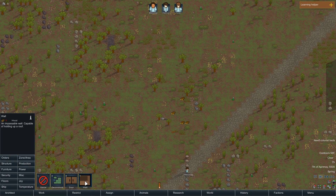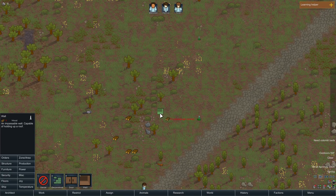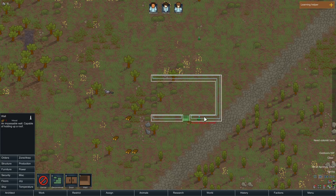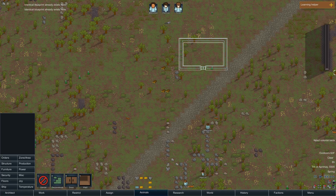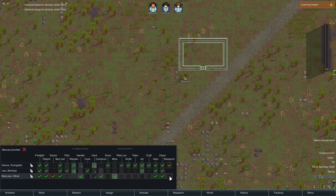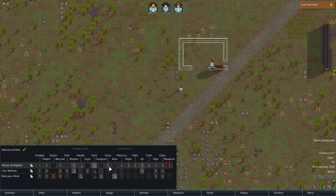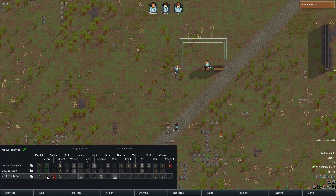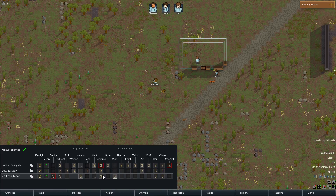Our first house here is probably going to suck. We'll definitely use this road. You do want to keep stuff inside if you can — that way it won't get ruined when it's exposed to the elements. What I'm doing now is giving people priorities on what you want them to do for work. I want firefighting to be around two. I want them to be a patient first and foremost — that way if they're hurt they can go get medical care and not run around doing other stuff. Something in red means they don't really like it or aren't good at it.